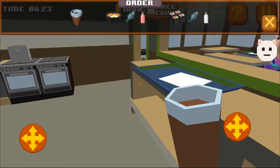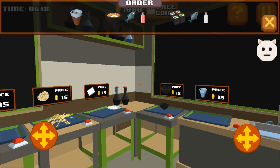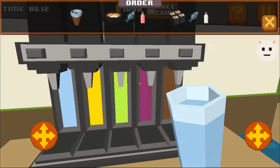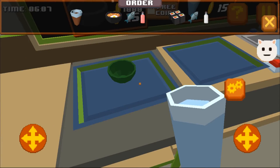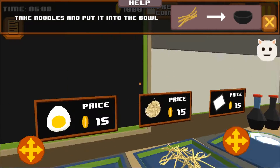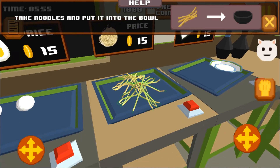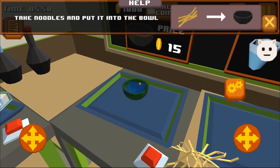Brown liquid is ready — you need to put it on the tray and forget about it. Back to the soup. The water is poured. Now you need to add some twigs — I guess it is noodles, but who knows? Maybe the game creators believe that soup from straw is okay, but it seems weird to me.